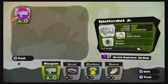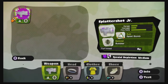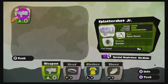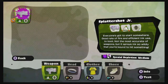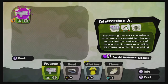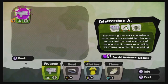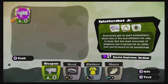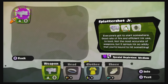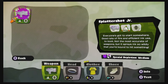The special is called the bubbler, and that's kind of like a shield — basically what that is. It lasts for a couple seconds and I'll show you about specials when we're actually in a match. If you press X again it gives you a little description — it says everyone's got to start somewhere. Good rate of fire and efficient ink use to boot. Not the most accurate of weapons, but it sprays ink so wildly that you're bound to hit something.